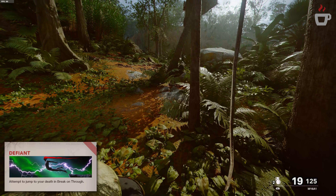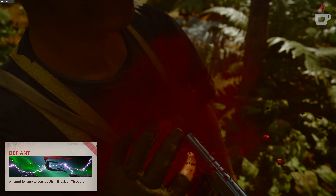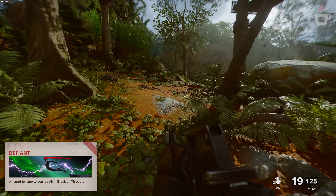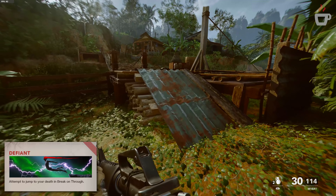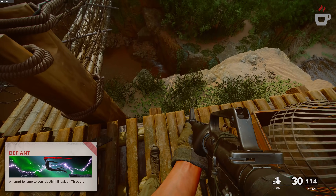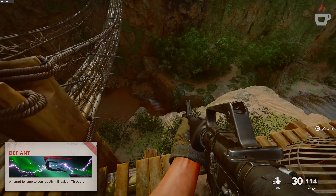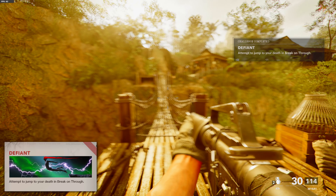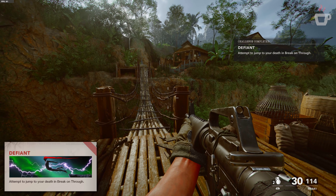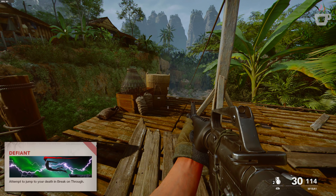For 'Defiant,' this one's pretty straightforward — all you have to do is attempt to jump to your death in Break on Through. When you get to that cliff side with the bridge and zip line, Adler will tell you to do one thing, but just jump off the cliff instead. You'll be reset and Adler will say something like 'Sure, Bell — you committed suicide,' but you'll get a cool calling card for it.